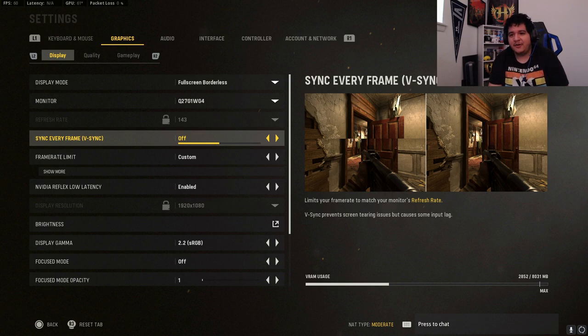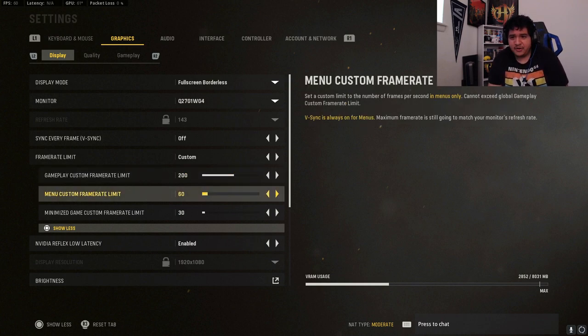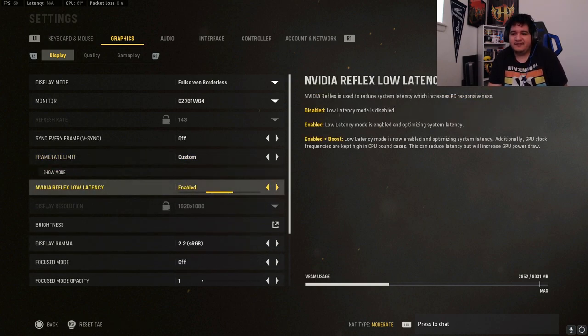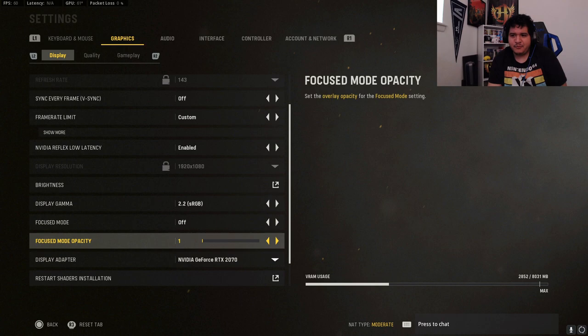V-Sync you can put that off — you don't need that on. Frame rate limit set to custom; I put mine up to 200 because I go up to around 150 FPS and I'm capped at 144 FPS because that's what my monitor is. Menu and minimize frame rates should be 60 and 30. Nvidia Reflex low latency should be enabled — not enabled plus boost. Display resolution at 1080p.